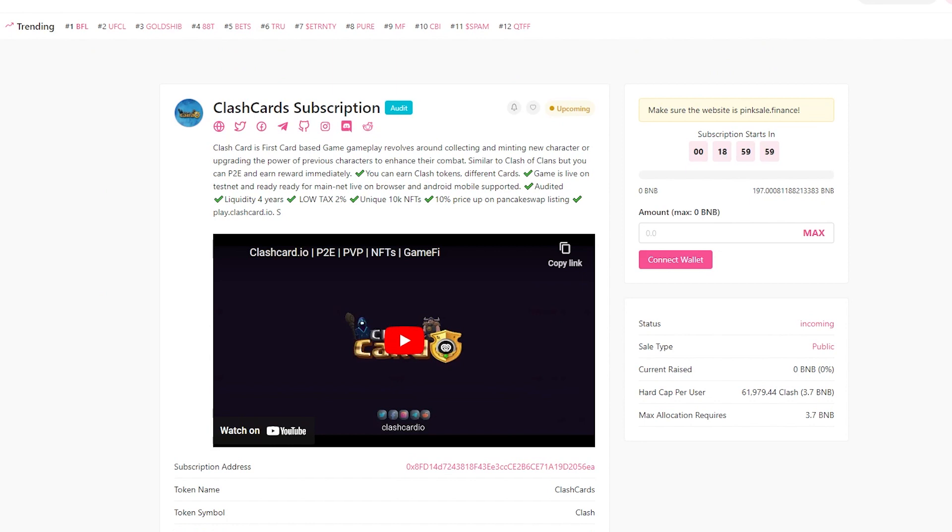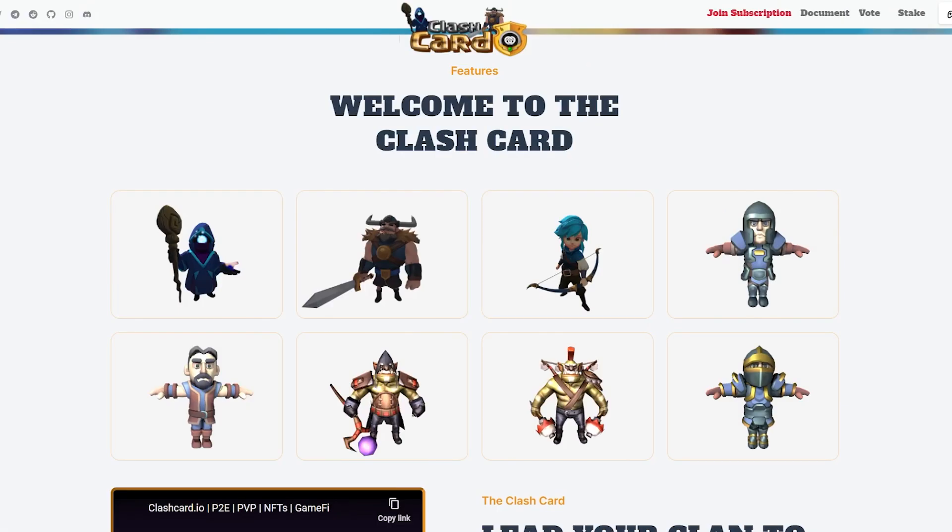I would like to inform you that a token pre-sale will take place in just a few hours. You have the opportunity to buy Clash at an attractive price. Don't miss this chance. And now, back to the game. All cards in the game are developed on the ERC-721 token standard.